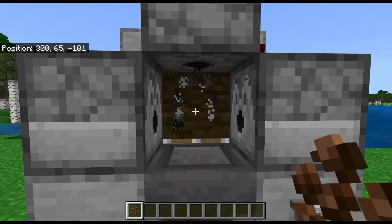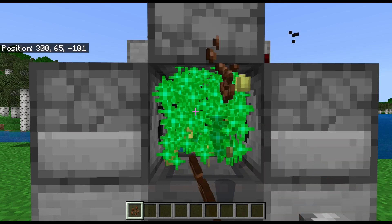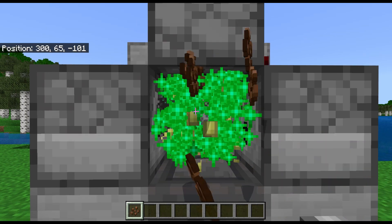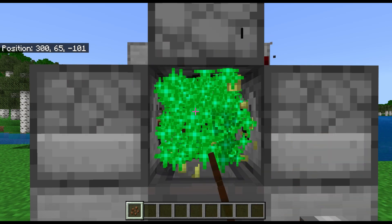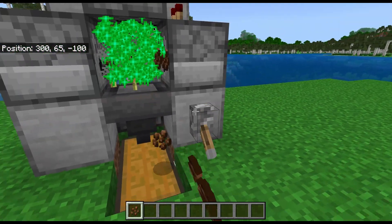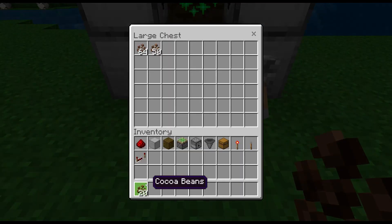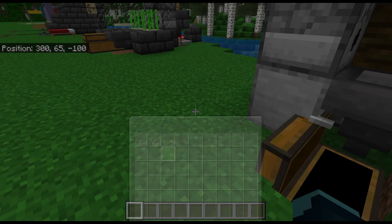You simply turn it on, load up the dispensers with bone meal, and you hold down your click button. You'll place a cocoa bean and it'll instantly get hit with three pieces of bone meal, fully growing it up, and when the piston moves it will break it off, dumping it into either the hopper or your inventory. As you can see, we were just running it for a few seconds and I have now got a whole extra stack of cocoa beans in this chest.